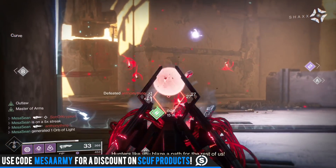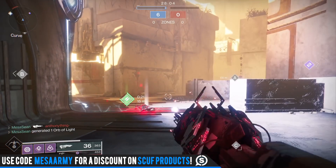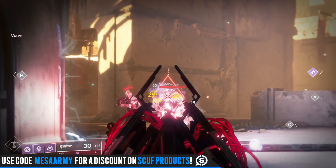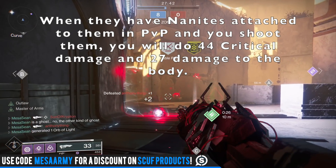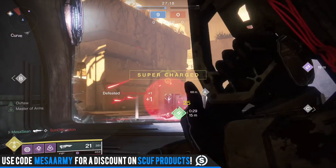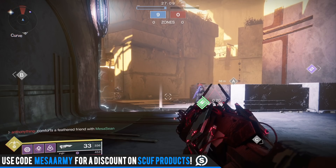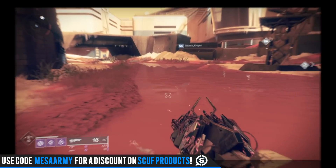Outbreak Perfected does 25 critical and 16 to the body, so for a normal kill it's a three-burst kill. If someone has nanites attached to them and you get really lucky because they're clustered up — like in Clash — you're going to have a good time. Those nanites hitting an additional player will do 13 damage and take their shield down pretty much, letting you one-burst them. The nanites will travel pretty far — not cross-map, but if you see an Outbreak Prime user kill the person next to you, run, because you're about to get one-bursted.